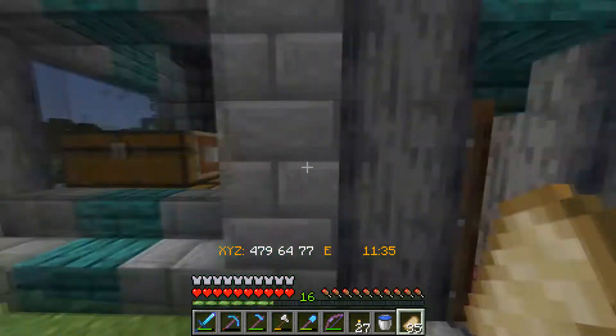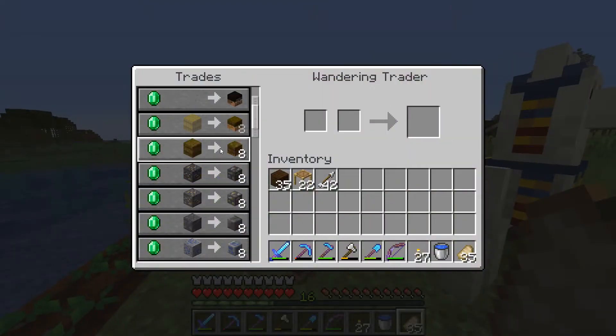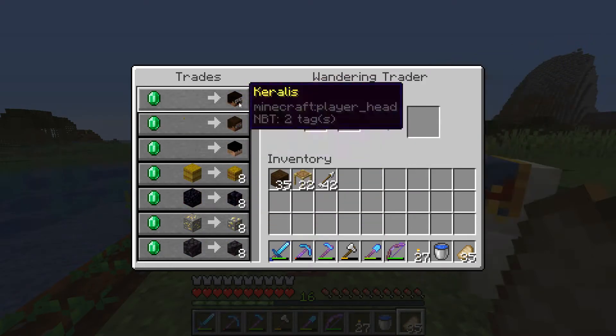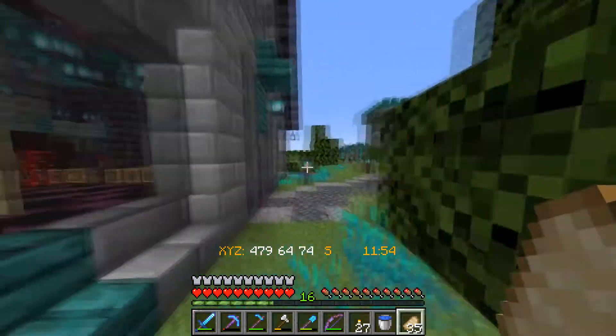We got a buddy over here — we got heads we can trade with now and we can get like small versions of blocks. If you guys watch Hermitcraft they have this same data pack. I can actually get heads of those people too, but that's kind of weird.